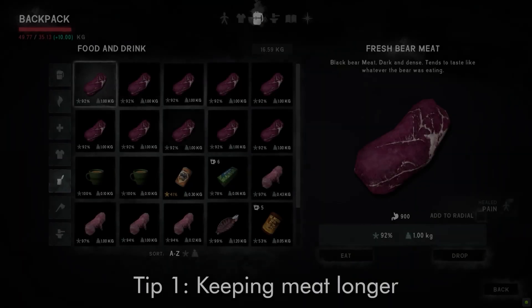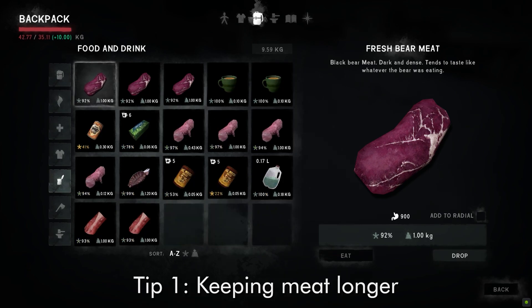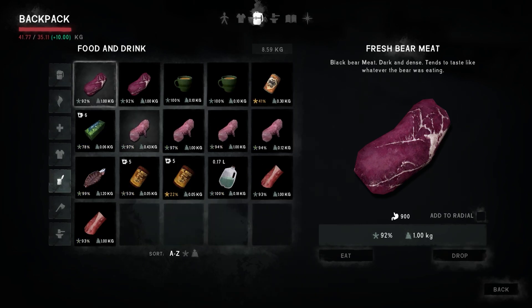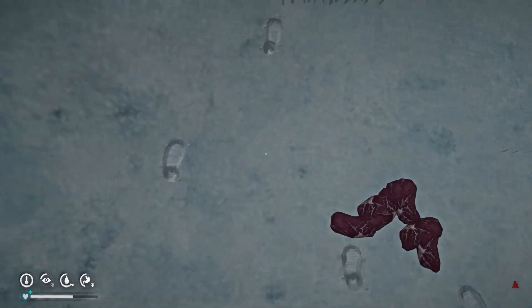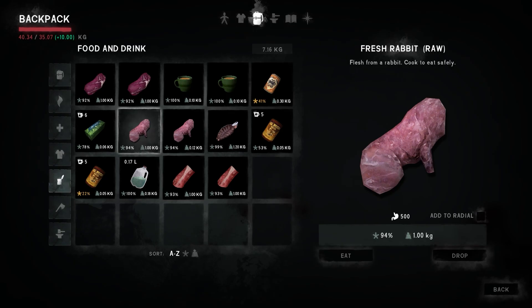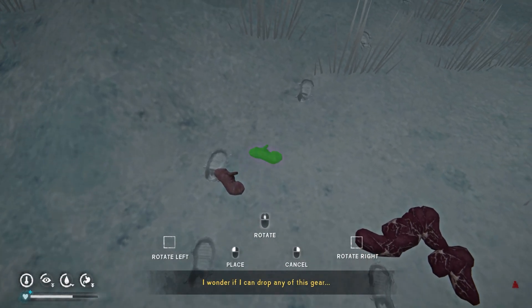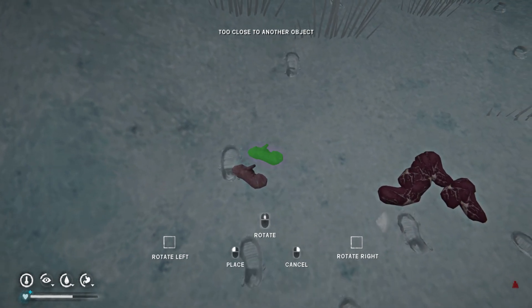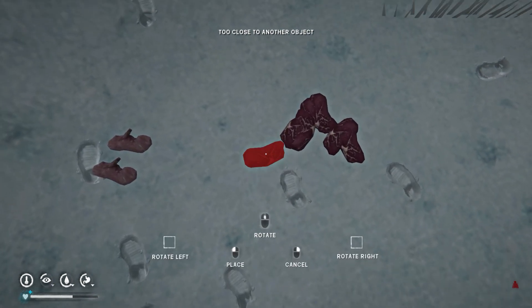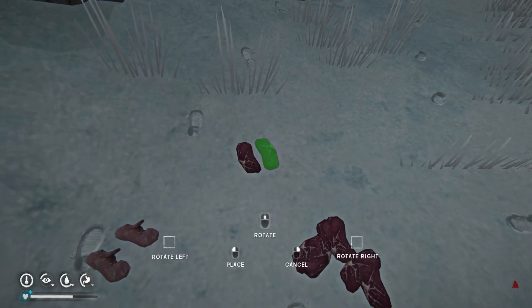A good way to keep meat in the game for a longer period of time is to literally just store it on the snow. This can be done with raw or cooked meats. For example, if you've just killed a bear or a moose and you've harvested quite a lot and want to keep it longer, just store it in the snow and the condition will decrease a lot slower than if you put it into a drawer or cupboard inside.